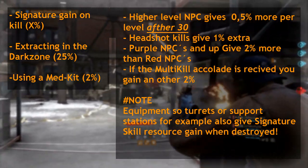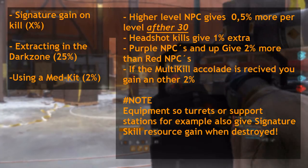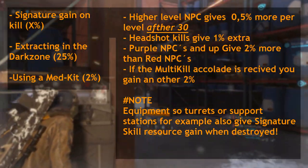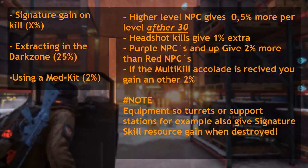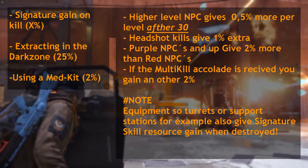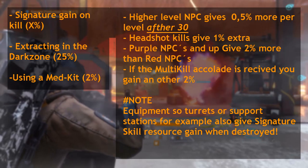The Reddit poster explains that there are a few things to note about kill-based resource gain. The higher the level of the NPC, the more percentage you gain. You also gain more when you kill them with a headshot, and you get a bonus when you get them in a multi-kill accolade. Note that red enemies give less than the rest, while purple and above all give the same amount.